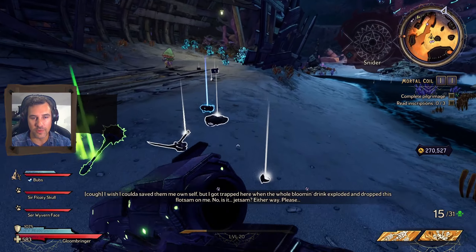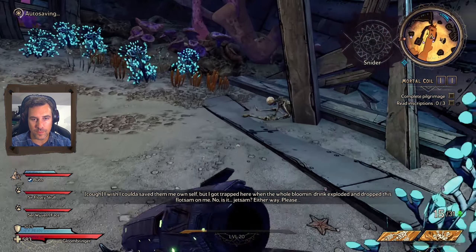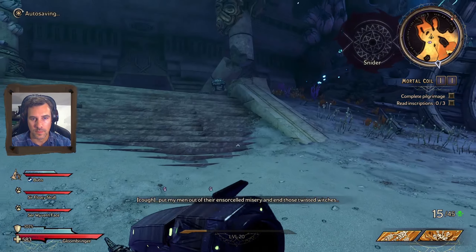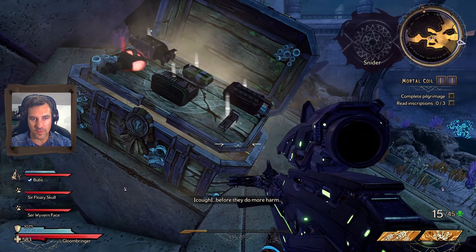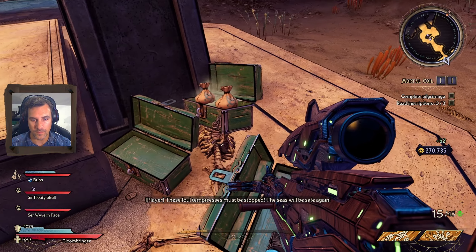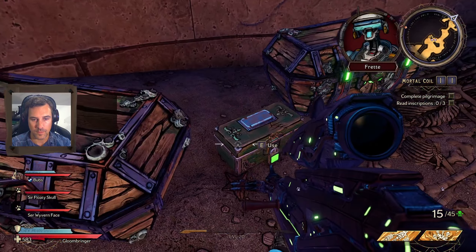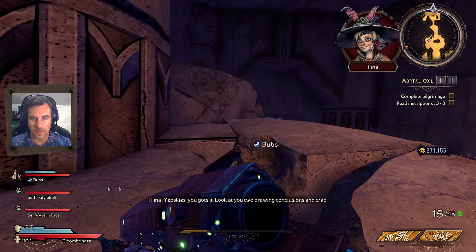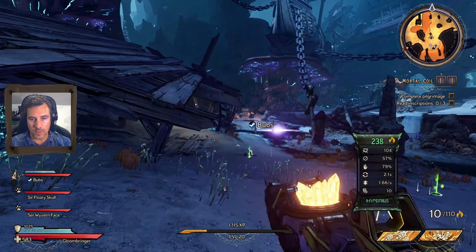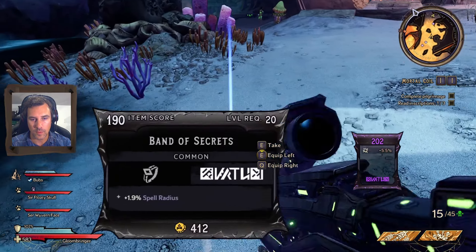We're doing Moral Coil — yes. Another pilgrimage. 'I got trapped here when the whole Loom and drink exploded and dropped this flotsam on me. I'm a pirate — Jetsam either way, please.' What if we just have to shoot it off? He wants to murder somebody. 'These foul temptresses must be stopped — the seas will be safe again!' That dead pirate was talking about sirens — the dangerous women who lure sailors to doom via drowning, not the magical ladies in our world. Look at you two drawing conclusions!